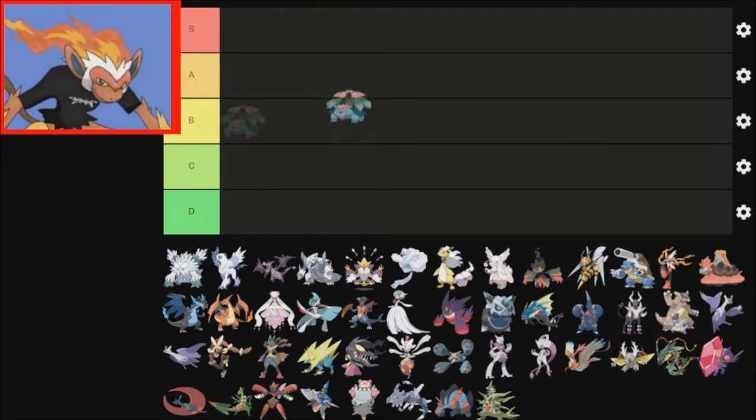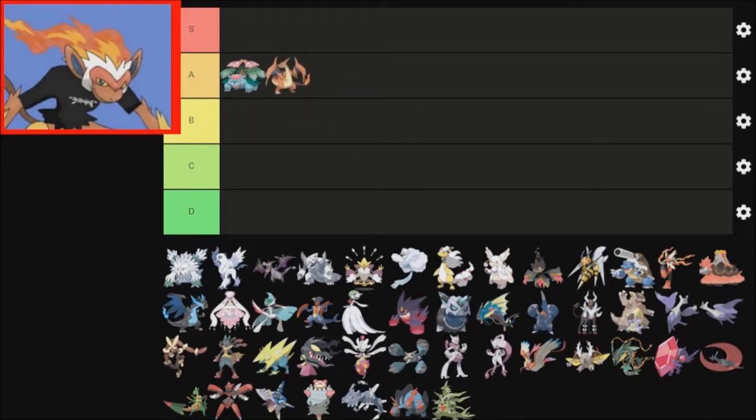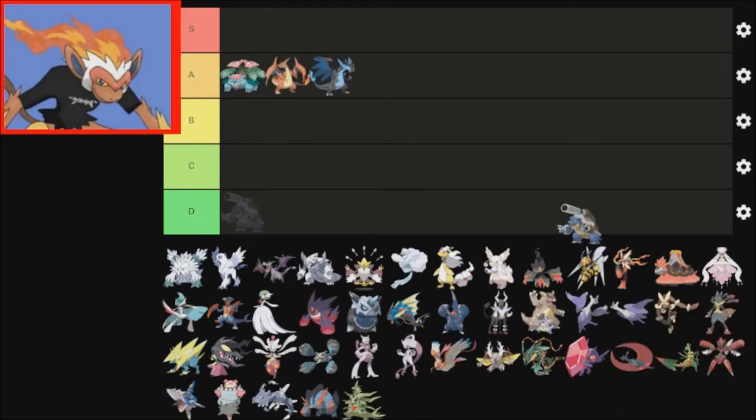Venusaur — I think overall, all of the Kanto Mega Evolutions are good. It's just, as much as I want to be that guy that says Charizard X isn't that good, he probably is the best. Just a combination of finally getting the dragon typing and an amazing ability with Tough Claws, it's hard for me to not include that. I think this is probably the right order, because Mega Venusaur is better because it has Thick Fat now. Charizard Y gets Drought, but Blastoise just gets Mega Launcher, which only works for certain moves.